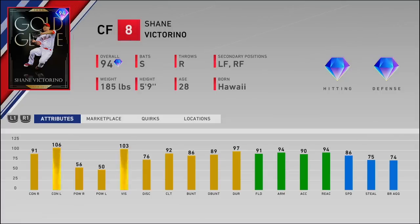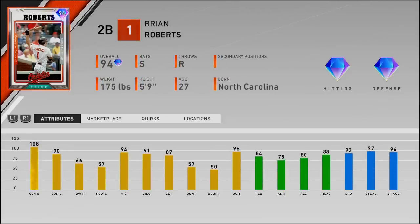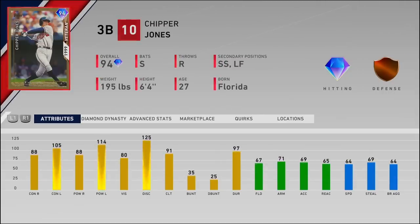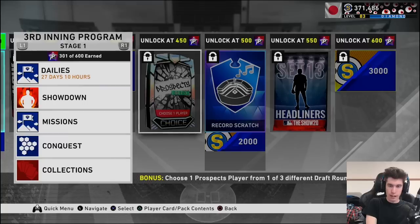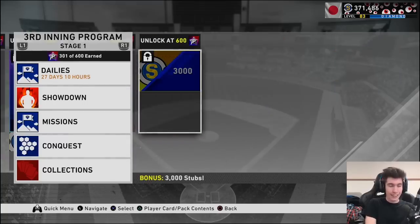Shane Victorino is a center fielder and outfielder, switch hitter. We also got Brian Roberts — not a bad second baseman, especially if you prestige him, as there will be prestige versions in the player programs. Then Chipper Jones, which I debuted earlier today — definitely a good card. In the rest of the program there's five Show Packs, more stubs, another prospect pack, Record Scratch, Set 13 Headliners, and 3,000 stubs.